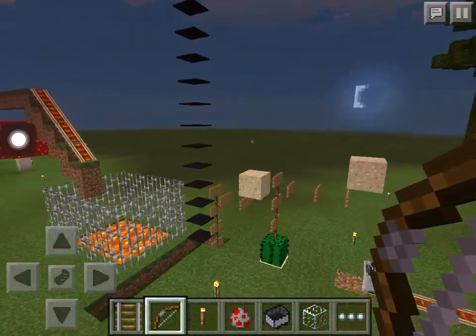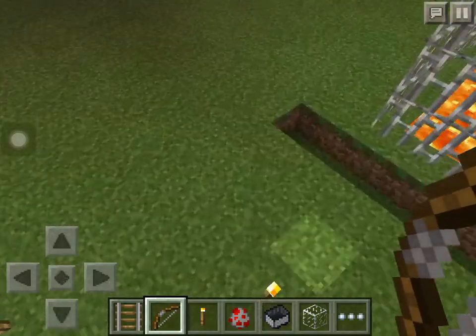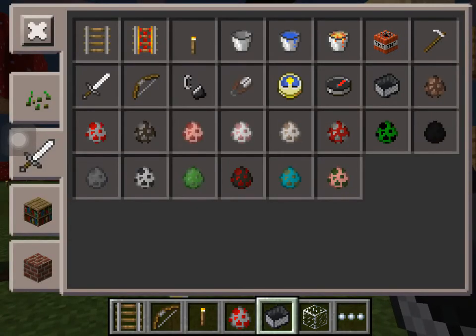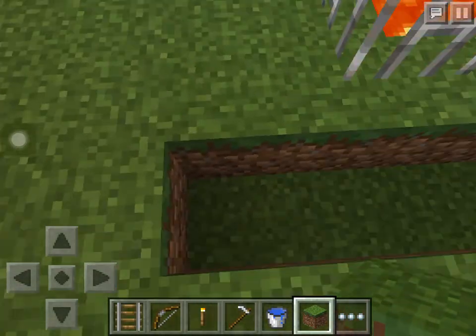Hello guys, I'm gonna show you one of my coolest inventions that I just created. I'll get a bucket, a hole, and a grass block, and I will dig down one block.